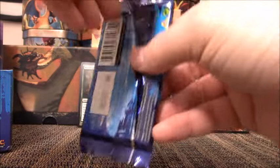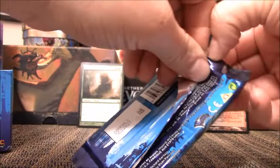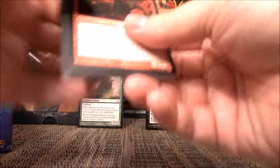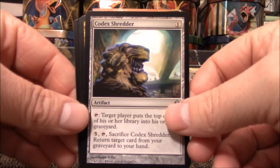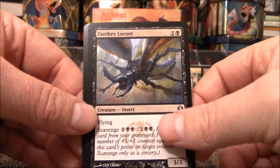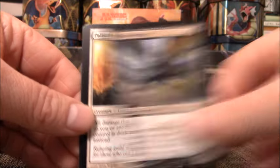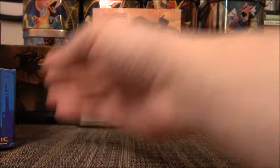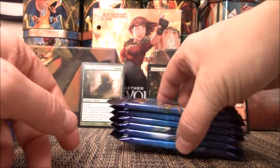Sorry, my phone was buzzing. Usually I put that on silent for my videos and I was so excited to get into this box that I completely forgot. So I apologize for that. This pack we have Codex Shredder, Rites of Reaping, Xanakiv Locust, and my rare — Palisade Giant. There's six more packs for us.